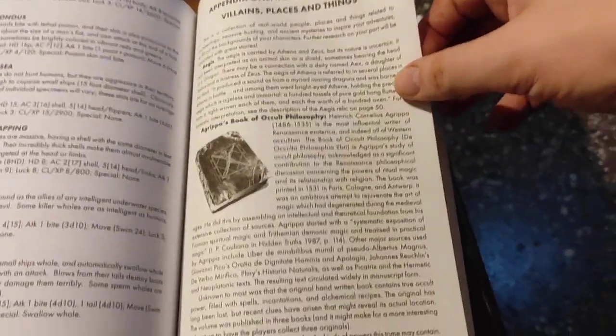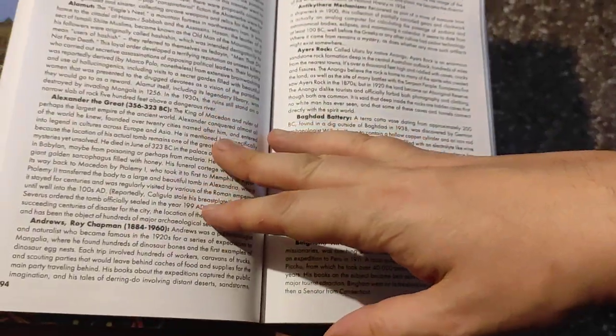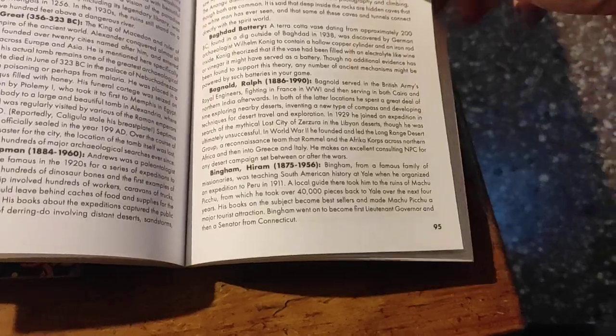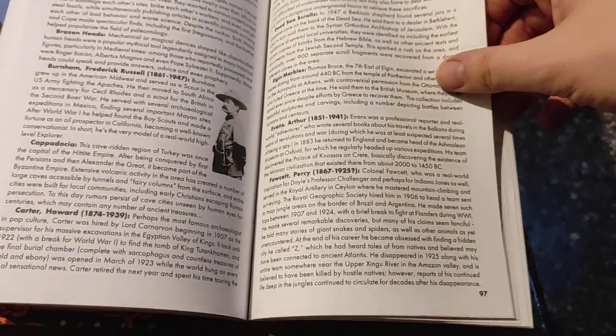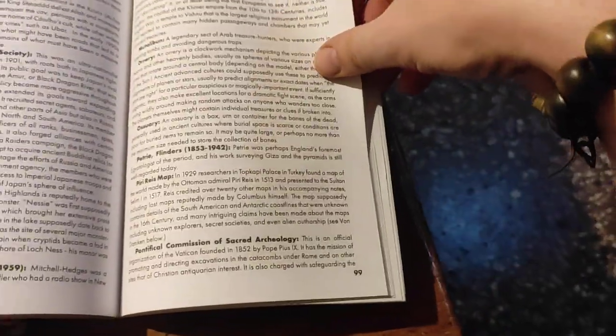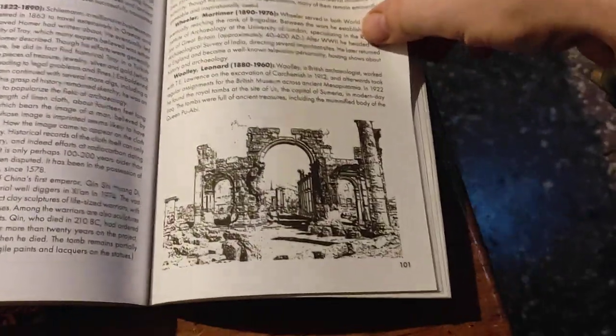In the appendix there's a section on real world heroes, villains, places, and things — another great chunk of info with real stuff about real history and mythology that covers so much cool material. I mean, this is all stuff I could use in an Invisible College campaign, for example, and some of it is already in my Invisible College book. Lots of great material.